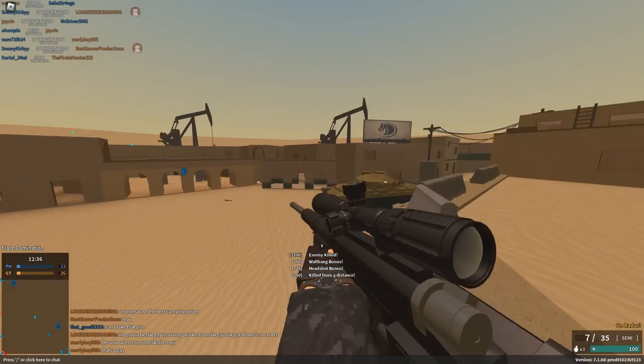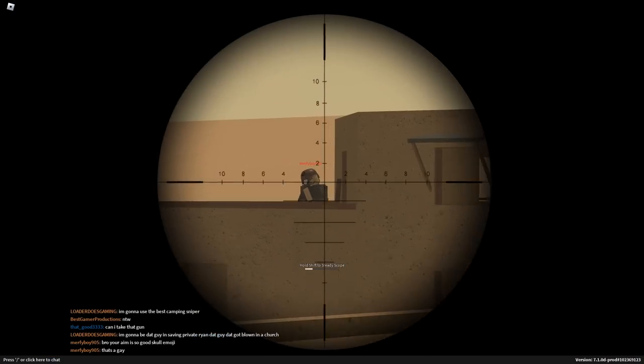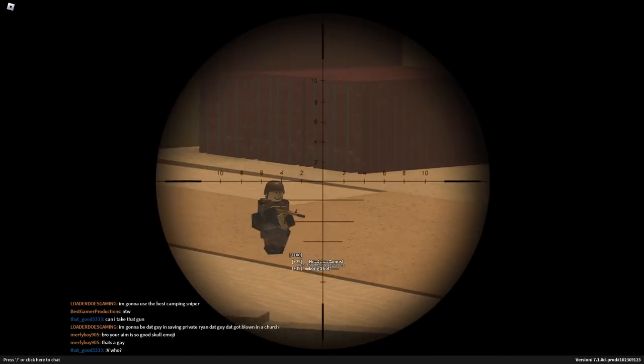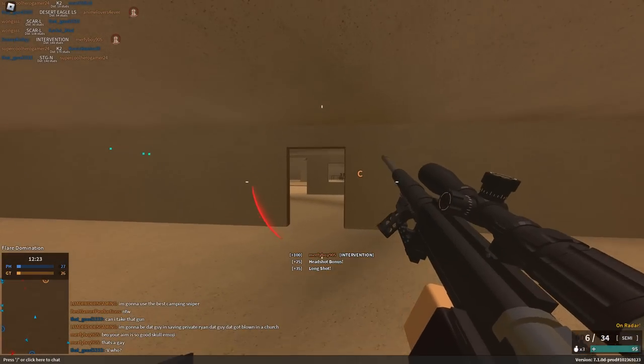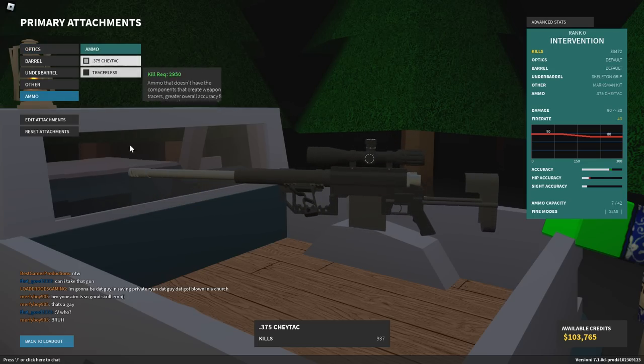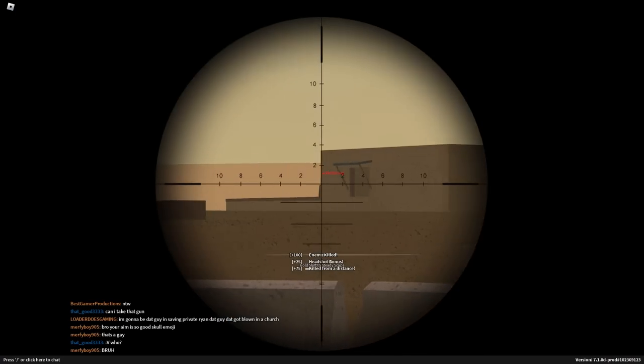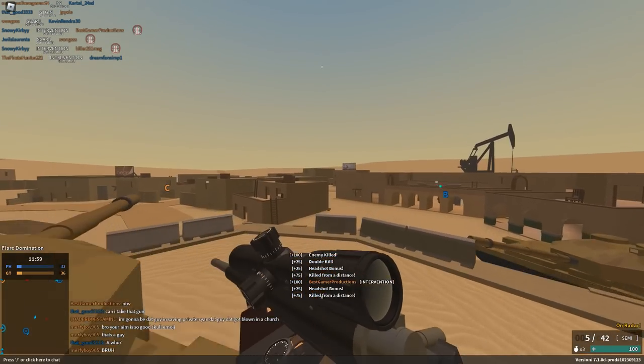They tried to redeem it by giving it a little bit more penetration and slightly better handling. The penetration buff is actually kind of nice — you went from 4 to 6, and 6 is perfect, you don't even need any more than that. So I think what I'm going to do is put on the Cheytaq whenever I use the Intervention. It brings it back up to 45 RPM, which is exactly what it was before the nerf.